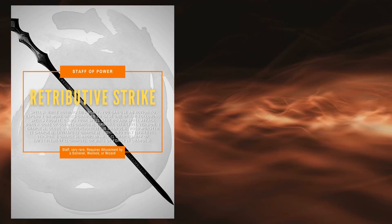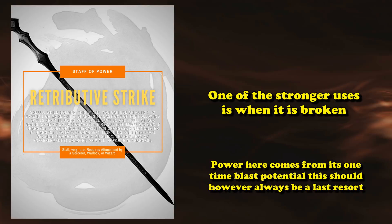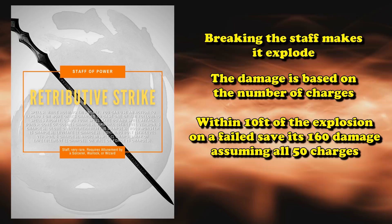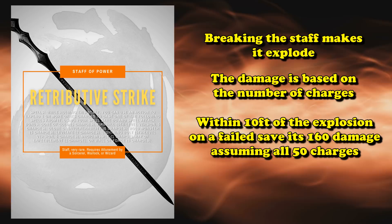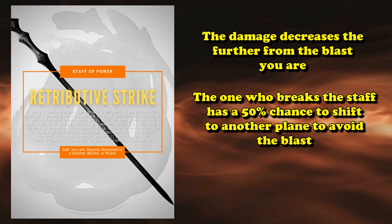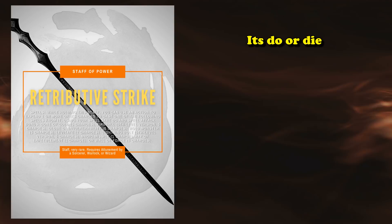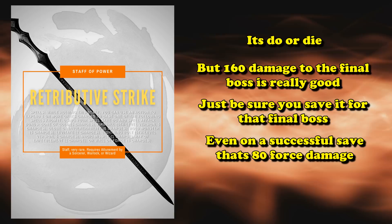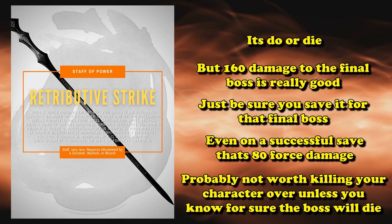One of the more powerful uses of the Staff is what happens if you break it over your knee. The Staff has an ability called Retributive Strike — if you break it, it explodes and deals damage based on the number of charges still left. If you're within 10 feet with all 20 charges, that's 160 force damage on a failed Dexterity save, or half as much on a success. The damage decreases the further away you are, and the person who breaks the Staff has a 50% chance to travel to another plane to avoid the explosion. Otherwise they take 16 times the damage and will probably die.